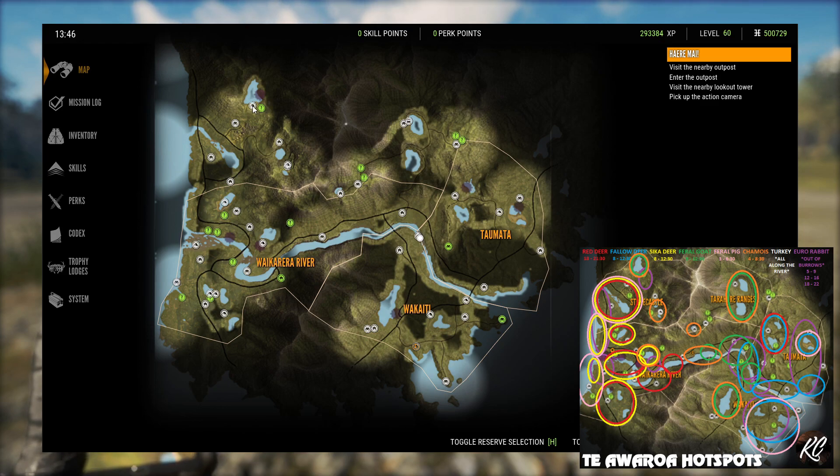This lake up here — you're going to want this tent. I believe there is a mission that unlocks an outpost somewhere in this area, but unless you've done that mission you won't have an outpost any closer than this to the lake. This lake is really good for Shammy and Feral Goats as well. Sika Deer are over on this section as you can see on the hotspot map. Red Deer are really, really spread out. I added these two lakes to the hotspot map because they're both fantastic for Red Deer, and so are the lakes down here — but the river along this section is huge for Red Deer. That's where you want to be hunting them.